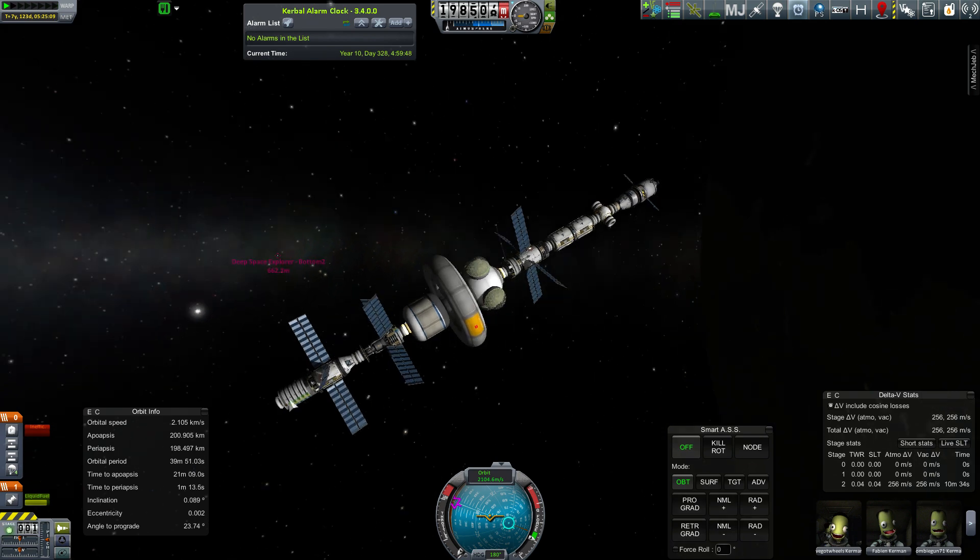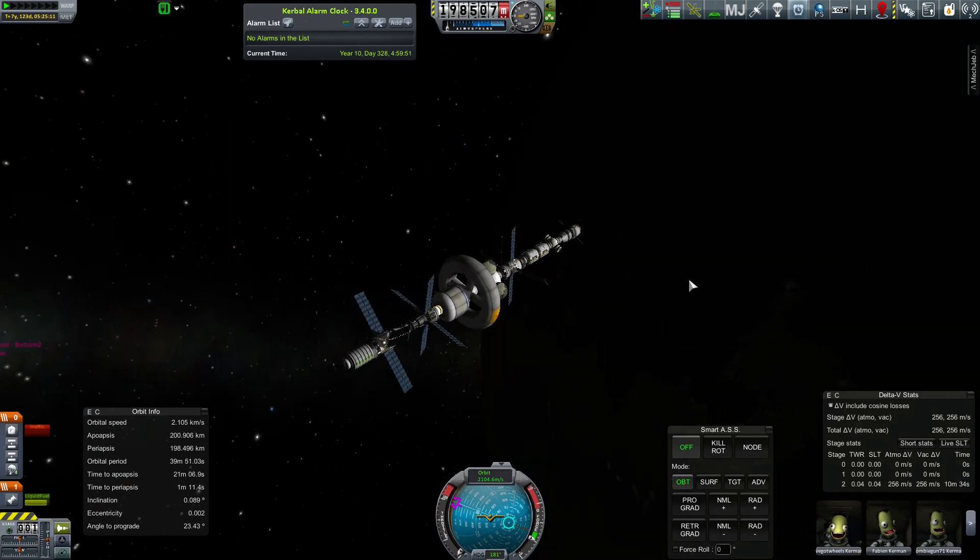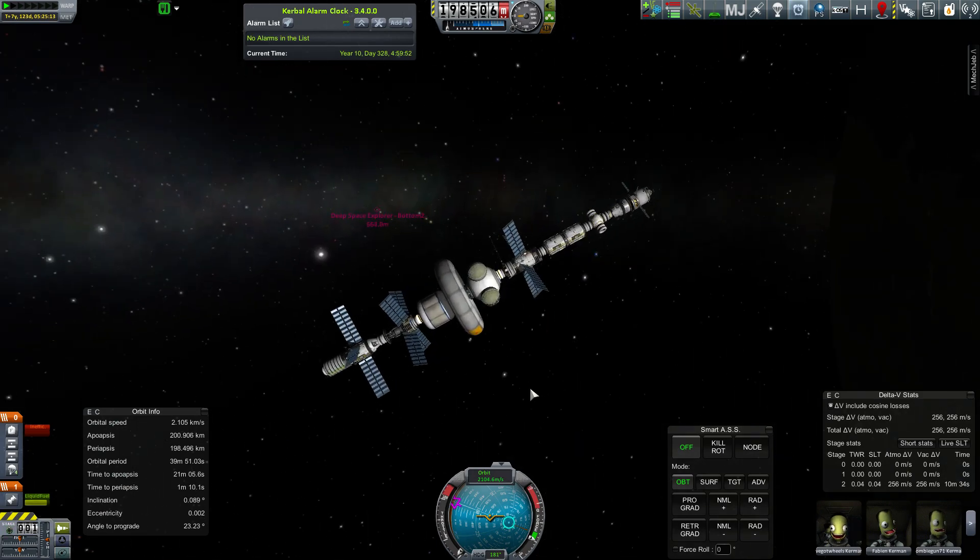Ion Thrust — the stock engines are pretty weak, although there are quite a few new ones available given the mods that I've got, so maybe they've got bigger versions. They're much more efficient than nuclear engines but even weaker, so I might have to pack on a few more.